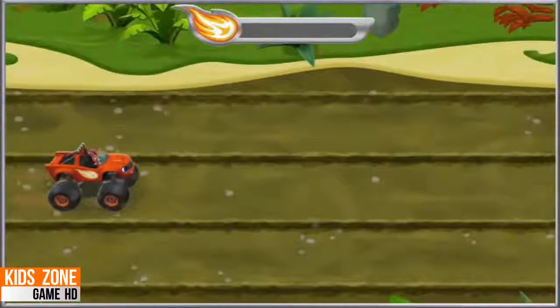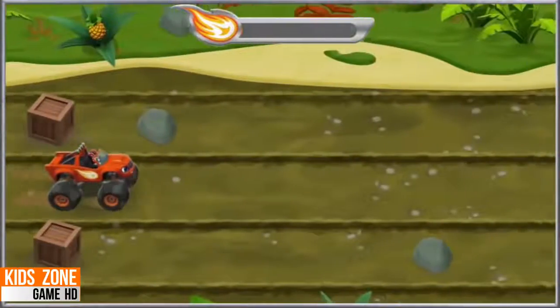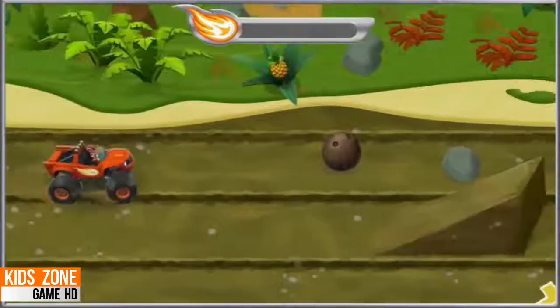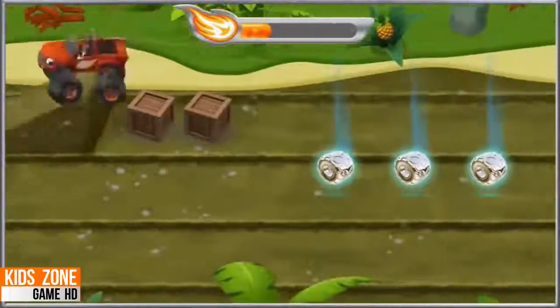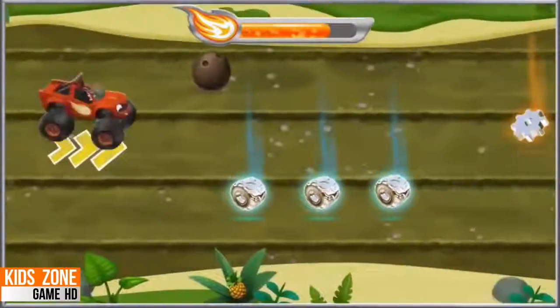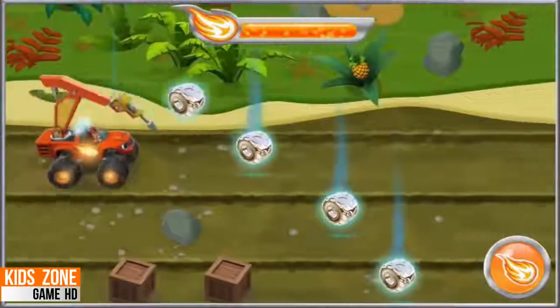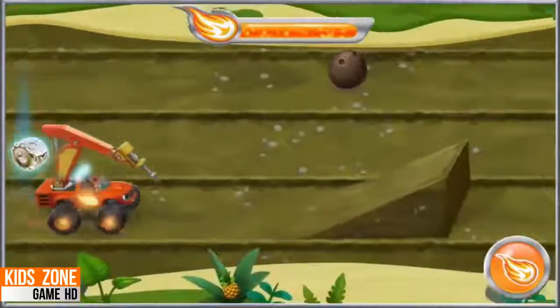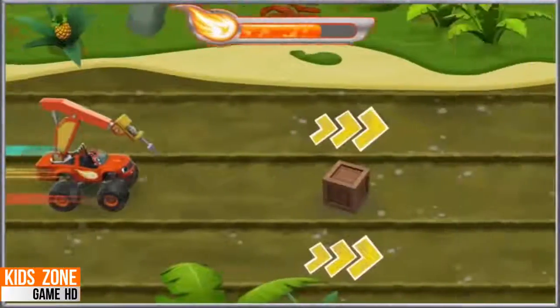I'm coming for you, Zeg! Watch out for rocks, crates, and coconuts. If we hit one, we'll slow down. Woo-hoo! I'm a jump-loving monster machine! Yeah! Each time we do a trick, time to transform into a jackhammer so we can use its sharp wedge to crack open obstacles. Woo-hoo!